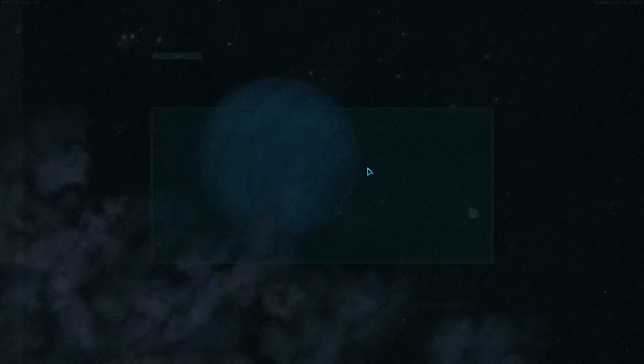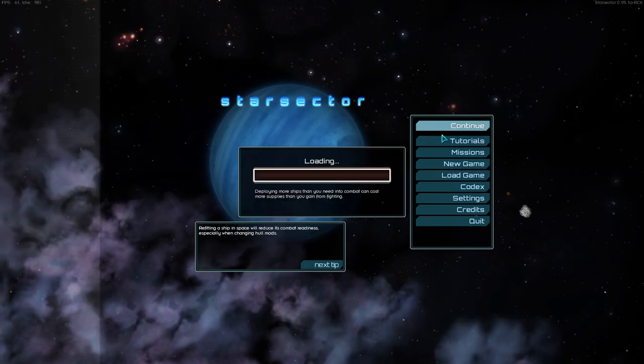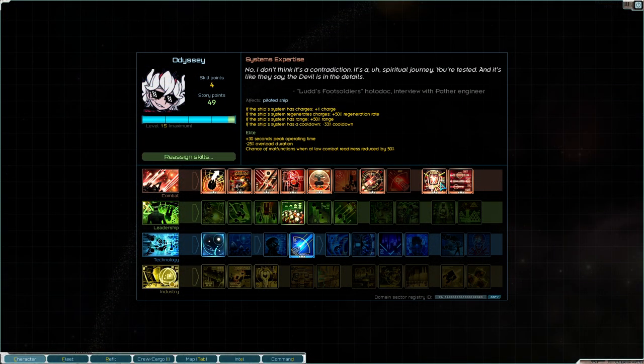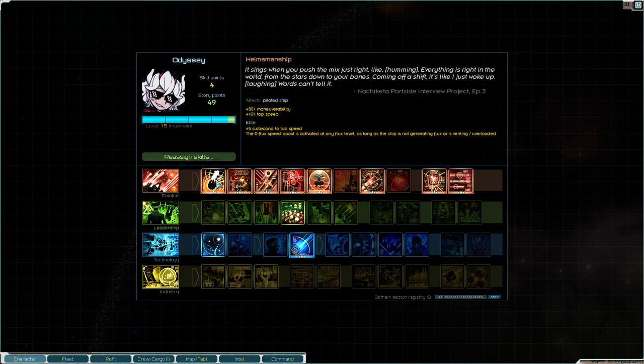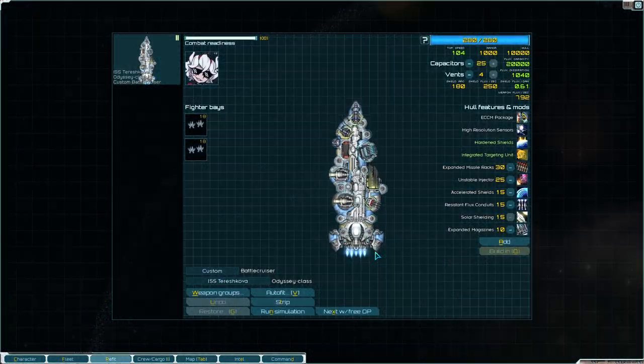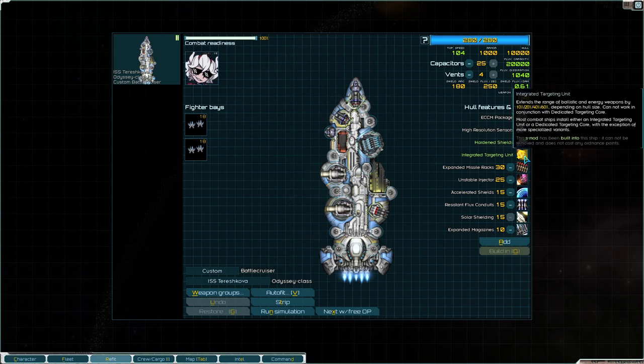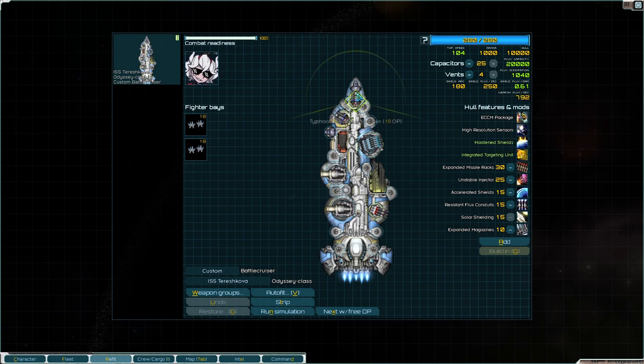Things get a little more interesting with the advanced version, because you can actually change what you do a little bit — probably just because Systems Expertise completely transforms Plasma Burn, it makes it so much more useful. Elite Helmsmanship is actually really, really interesting on this ship. That zero flux boost activating at any flux level — if we look at the ship, what's generating flux? Well, it's not the fighters, we're not using Engage. I've got a few more Ordnance points from building in the targeting unit. I should talk about the changes to the ship itself, but first I want to talk about Helmsmanship because I find this really interesting.